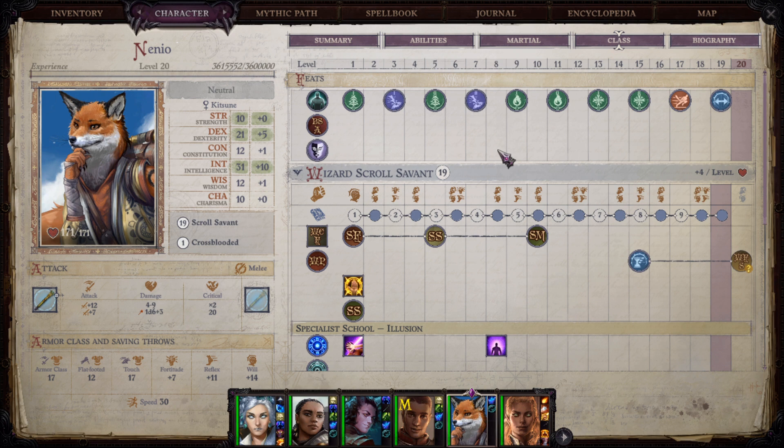Nenio is a weird one. We actually go with what seems to be the intended build for her: a control mage. That had never happened to me before. Usually we have to do something completely different because whatever was intended is not even close to viable on unfair. But for some reason — and I think the reason is the items they gave us — control mages are not only viable but quite decent on unfair difficulty. Let's get to the build.